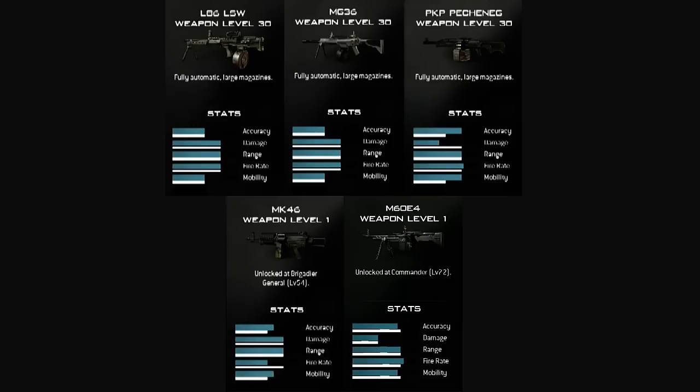The next weapon that you're going to unlock at level 54 is the MK-46, and it appears to be kind of a combination of the first three. It appears to have above average accuracy, really high damage and range. The fire rate's obviously slower because of the high damage, and the mobility seems to be kind of in the middle somewhere. It may be a good hybrid gun. The picture makes it look really small, almost like an assault rifle, so I don't know if it's going to be like that in the game or not. We'll have to see.